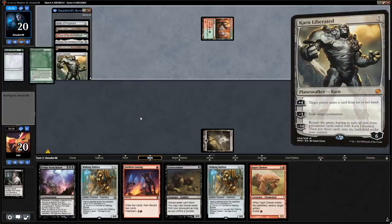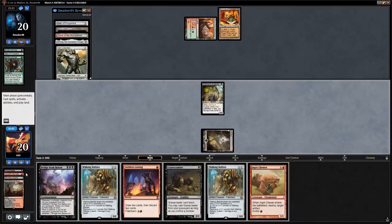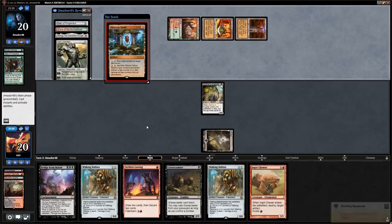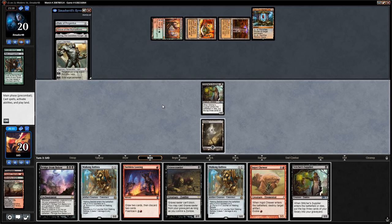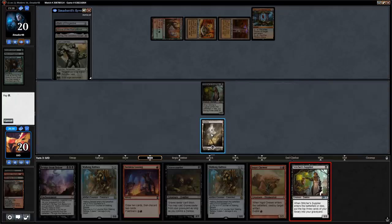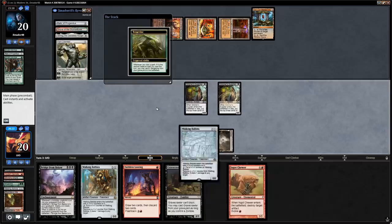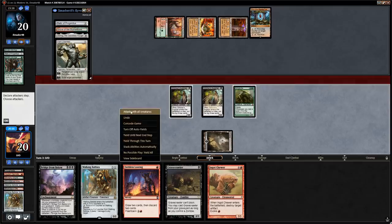We play a Stitcher Supplier — if we mill over a Vengevine we can get it back this turn. Instead just a Neonate and two lands, not quite. We're a Red Source away from doing something powerful and our opponent is one Tron piece away from doing something powerful. Opponent plays Oblivion Stone — that's something we could potentially blow up with Ingot Chewer. Second Supplier over Gravecrawler again, and there's Vengevine. We play Ballista for 0, get back Vengevine, and attack for 5.